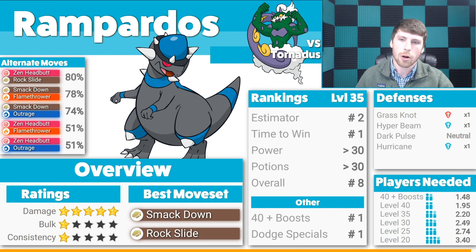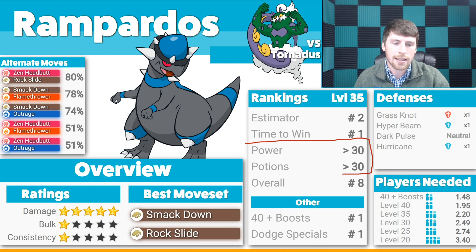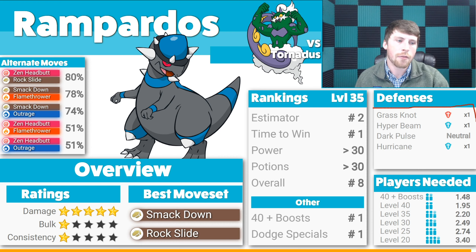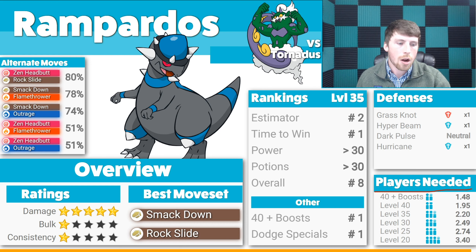In second position we've got Rampardos, the first Pokemon on this list representing the rock type. The move you want is Smackdown and Rock Slide — any alternative moveset results in a 20% drop in performance, so definitely go with Smackdown and Rock Slide. It has five stars on damage, which is great, but when you look at bulk and consistency it is a glass cannon. One moveset will cause Rampardos real trouble: versus Grass Knot, you are going to be weak, so be very careful. Outside of that, Rampardos is going to be an absolute beast.